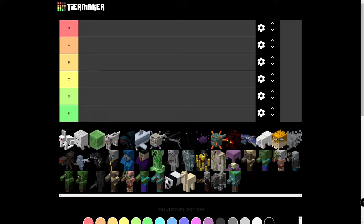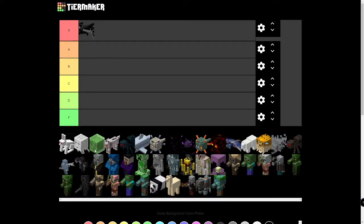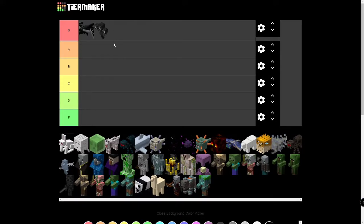The Wither and the Ender Dragon stand out to me because they're boss mobs, so I think they're both going in S tier. They're pretty fun to try to beat. The Wither drops a Nether Star, which you can craft into a Beacon, and Beacons are really good if you use them in the right way. The Ender Dragon gives you access to the End Cities once you defeat them, and the End Cities are pretty important if you want to get the Elytra, Shulker boxes, and a bunch of other loot. So both of those mobs should be in S tier.